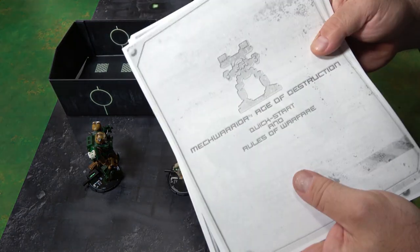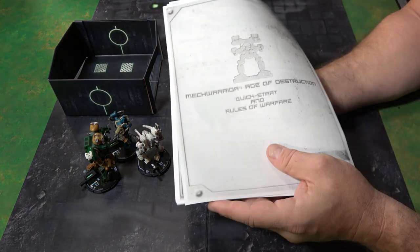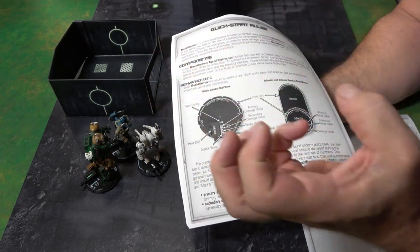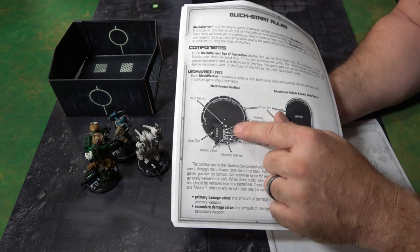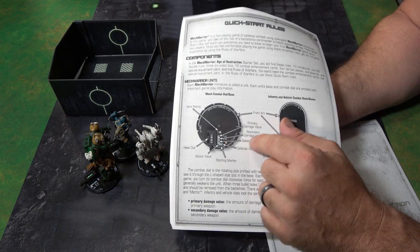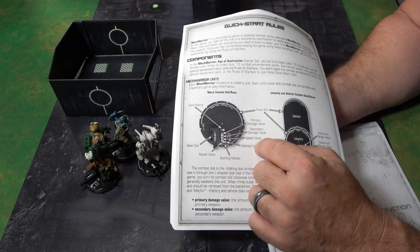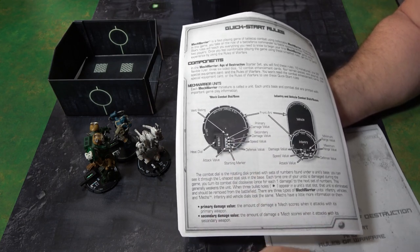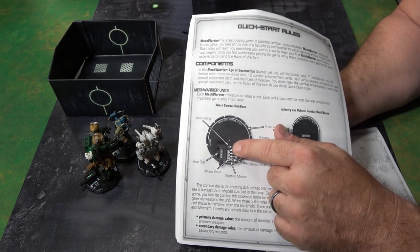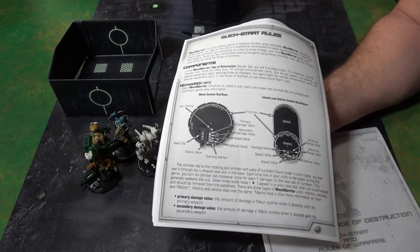One thing I want to show you — this is all printable. You can find it online very easily on BGG and get these mechs and really have a good time. It has an Alpha Strike feel where it's very easy. On the right side you have your primary damage value, your secondary damage value, then your speed value — how much you can move. You also have your defense value, your attack value — that's what you add to two dice when you roll — your heat value, and your vent rating.